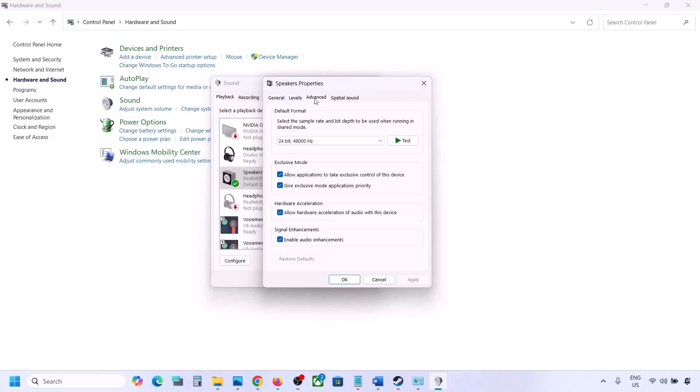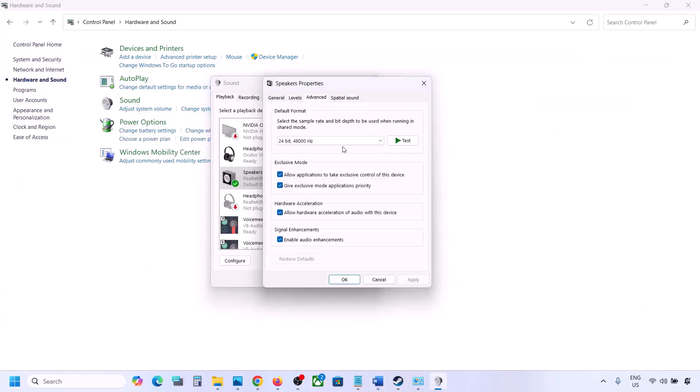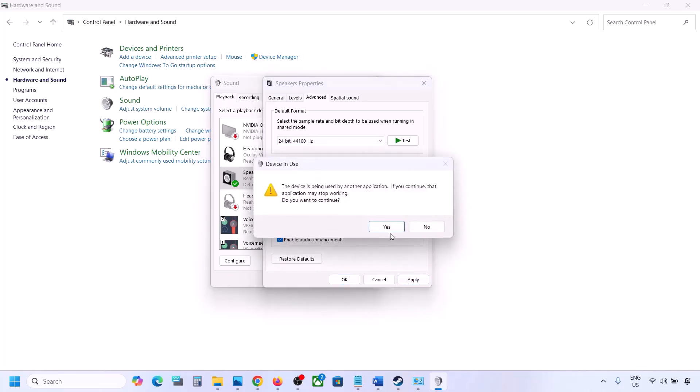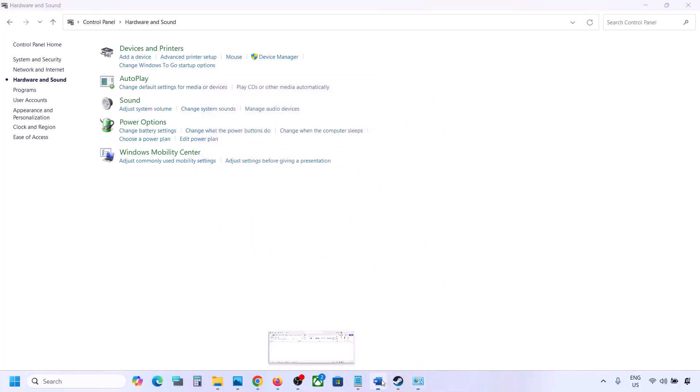Go to the Advanced tab. Here you can try 48,000 or 44,000 Hz. Try '24-bit, 48,000 Hz' first — hit Apply and click OK. If that does not work, try '24-bit, 44,000 Hz,' hit Apply and click OK. Then launch the game and check. For me, I'll keep it at 24-bit, 48,000 Hz.